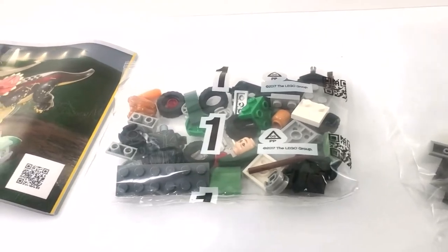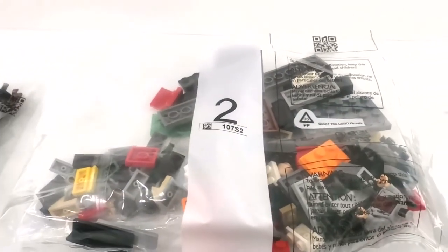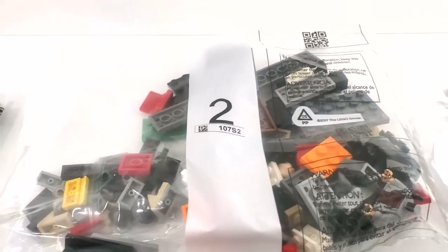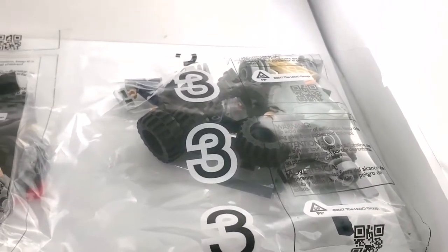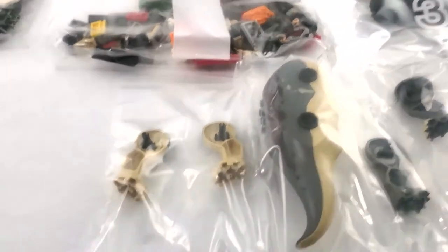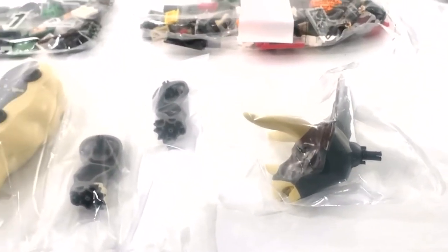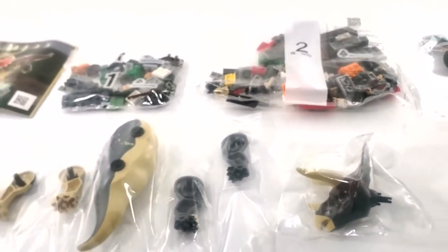It's missing from its own instruction booklet. But that aside, we have one small bag, a larger bag two with a lot more in it, and bag three. We also have the Triceratops bagged up in two separate sections — the body and legs, and the head gets its own bag for some strange reason.